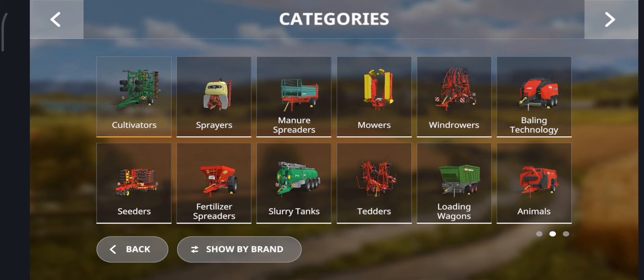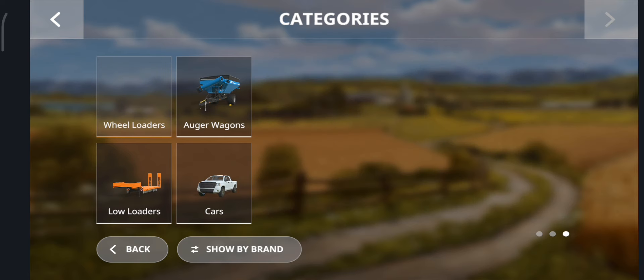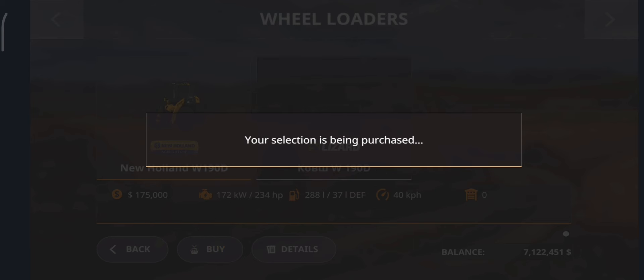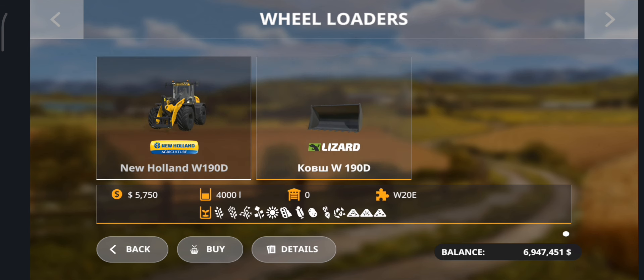The 9th and 10th mods are in wheel loaders: New Holland U-109-D and Lizardbucket W-190-D.